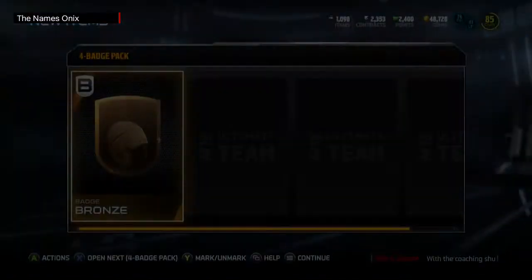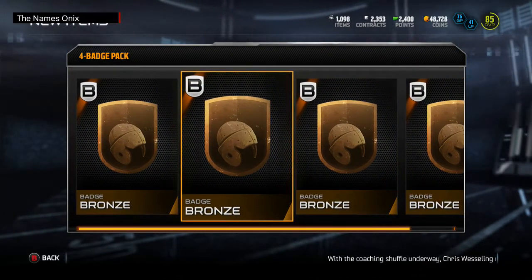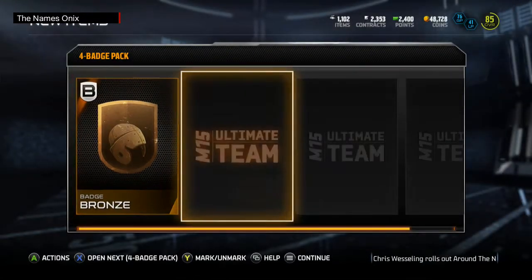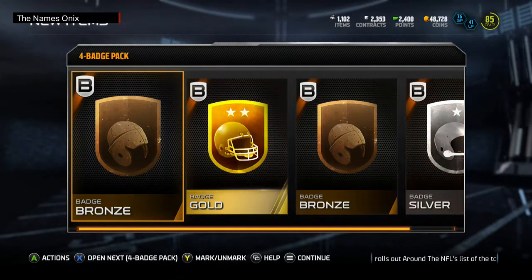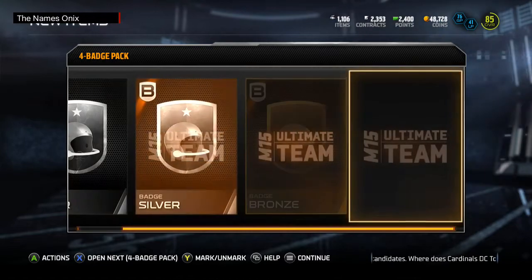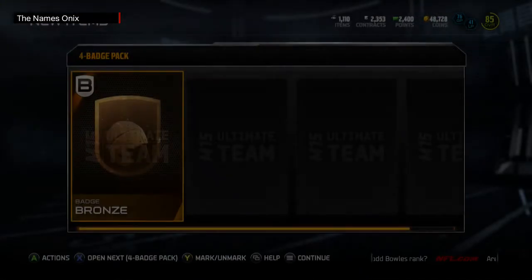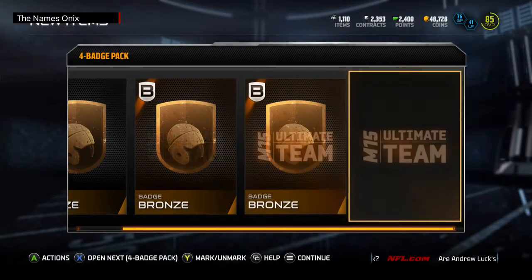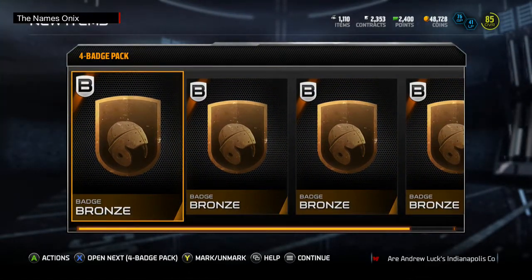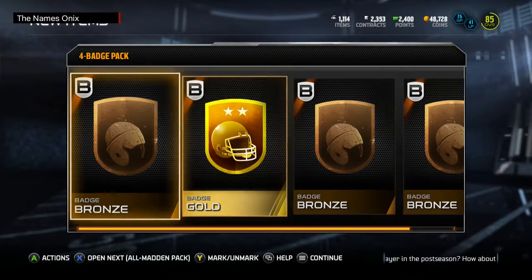I'm going to open all these rewards up for the gifts. Four bronzes — that was a wonderful pack. There's a gold at least, a gold and a silver. Throw me an elite. I got one more after this — another four bronze pack, that's wonderful. Throw me an elite, throw me another gold. At least I got two golds out of it.